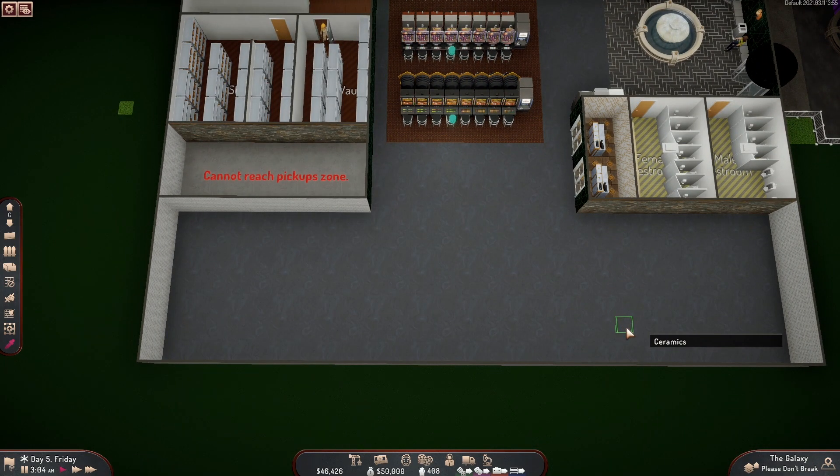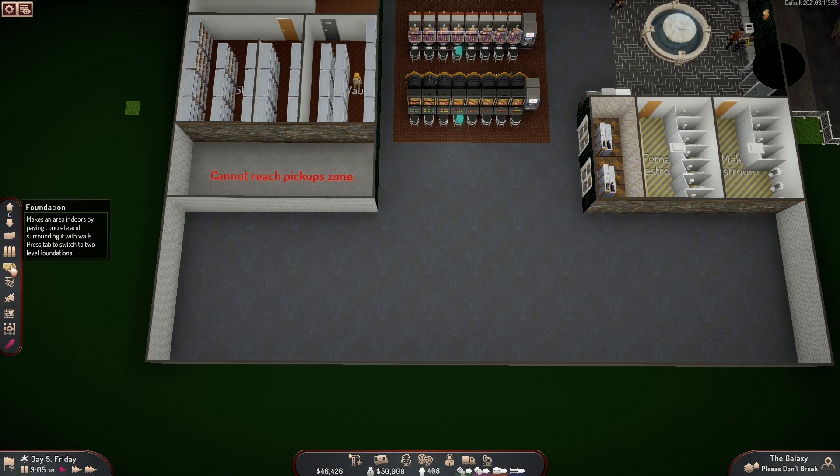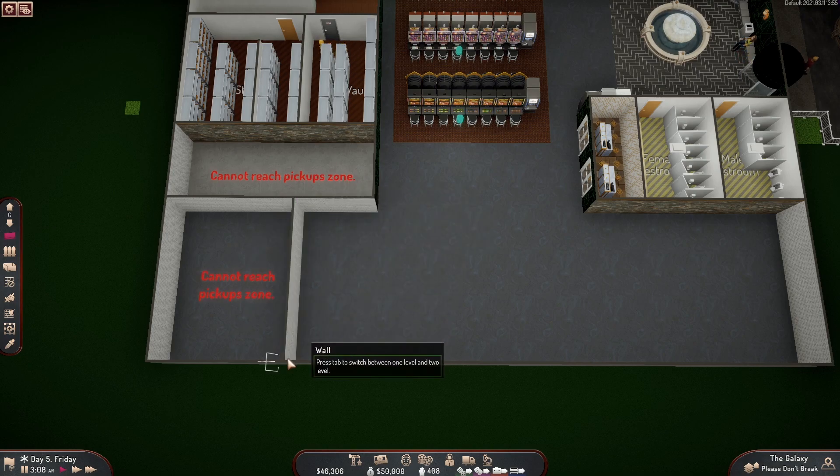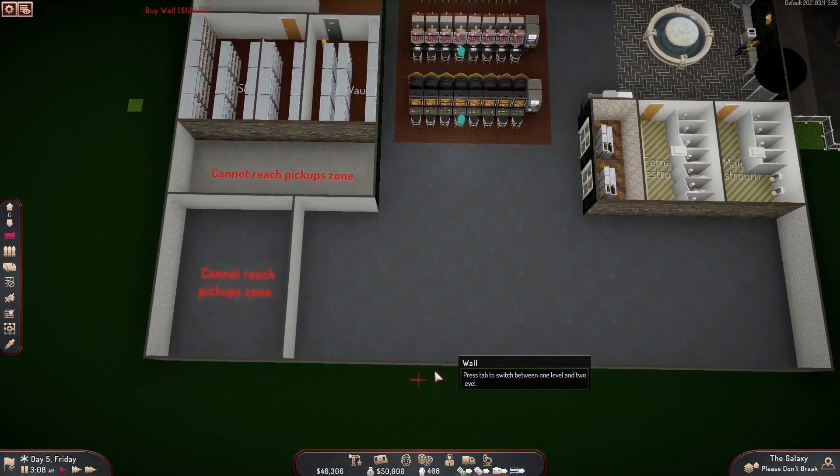So we got a lot of space to work with. First and foremost, let's build a wall. See if I can get that — there's good enough for a kitchen. There you go. That's the kitchen to my buffet.